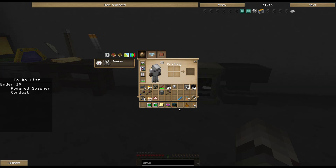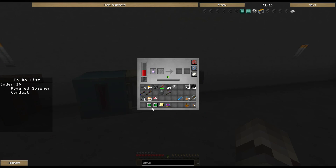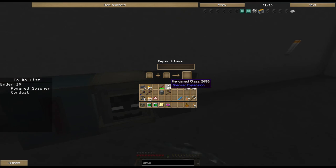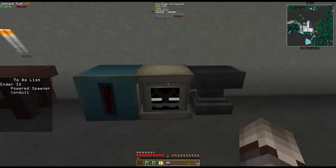Let's give it some power. It says combine with a powered spawner in an anvil to set spawn type. Here's a powered spawner, here's this - enchantment cost 30. I don't have 30 on me, so let's go downstairs real quick. There are lots of ways to get experience, but one of the easiest is to come down here and use these essence berries. And there we go - 30, what a coincidence.